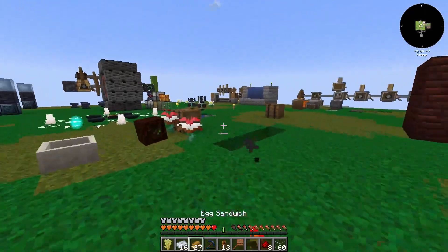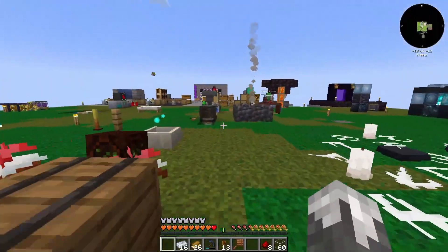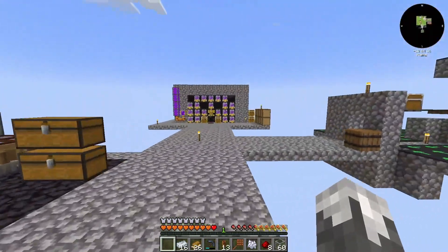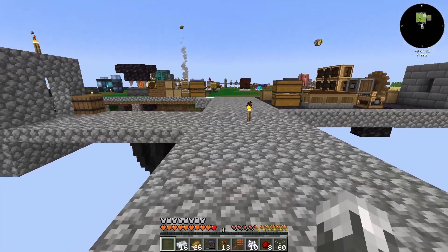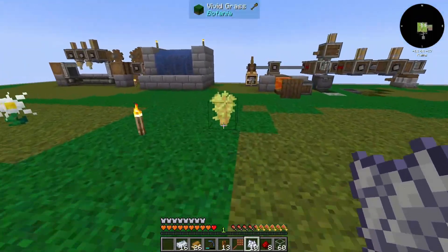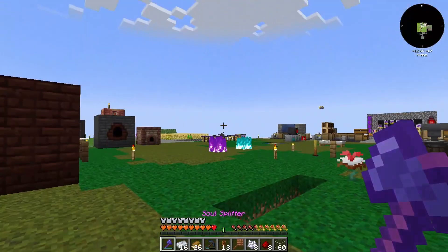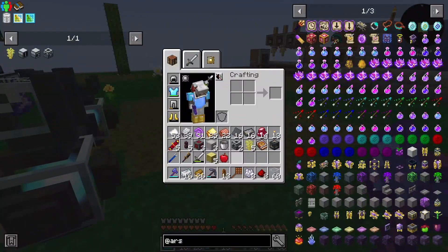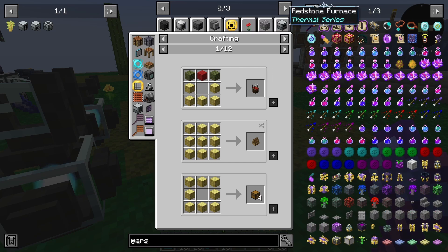My question now becomes: how easy is this going to be to get saplings from? That's the next item up for business. Then we'll get into our pyrolyzer. We've got more saplings — awesome, that helps. These guys we put inside of the pyrolyzer.